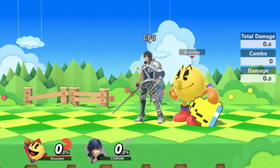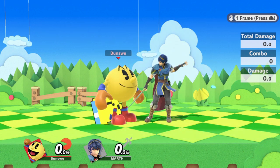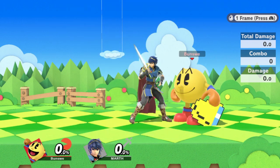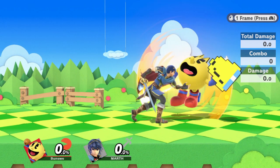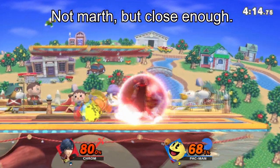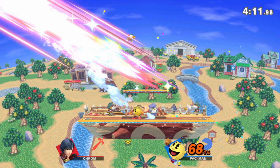Take Marth, for instance. If Pac-Man is standing in front of him, Marth can use his grab, which is frame 6. But if Pac-Man is standing behind him, he cannot do that. If Marth wants to grab Pac-Man in that scenario, he has to perform a turnaround grab, which is way slower and comes out at frame 18 because of the shield drop animation. In this scenario, all Marth can really do is use a reverse up-B out of shield, roll, or mash buttons — all of which you can punish easily if you're holding shield.